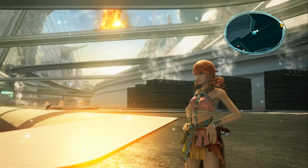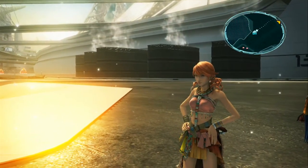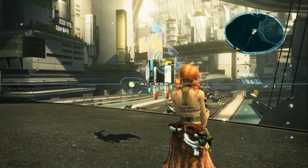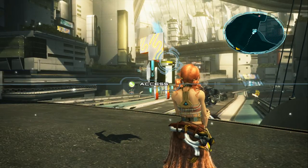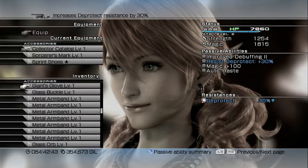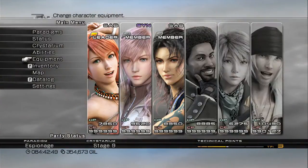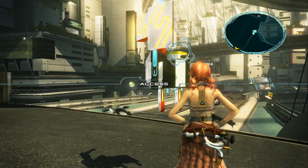Once you get one for free — dropped from the Adamantoise at Eden Leviathan Plaza — you can duplicate it, or make one Trapezohedron turn into three with a little extra gil and upgrading. Make sure you have that Connoisseur Catalog because it increases the chances of getting the Trapezohedron drop. You'll also get a bunch of platinum ingots along the way — you can sell each platinum ingot for 150,000 gil.